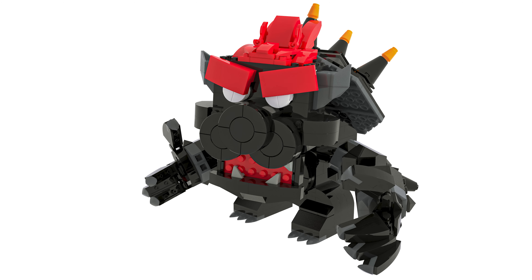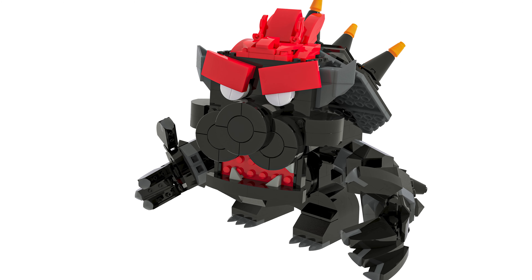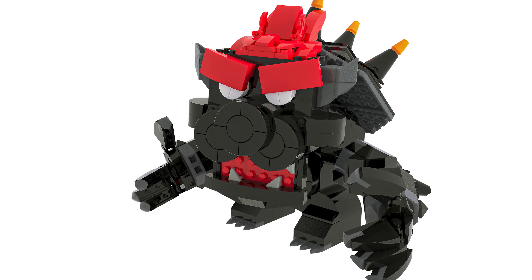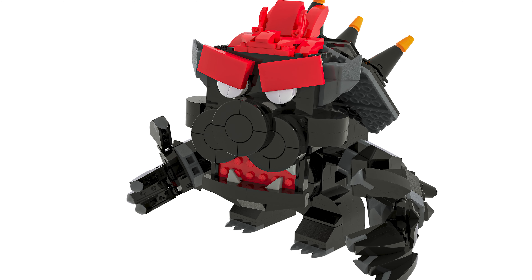This set comes with three different buildable characters. The first one we're going to be taking a look at is Fury Bowser. This build is basically just an enlarged version of regular Bowser, with a different color scheme and some different features. The posability for this character is actually really good, with ball joints for most of the limbs. Overall, I just really like the build of this character.